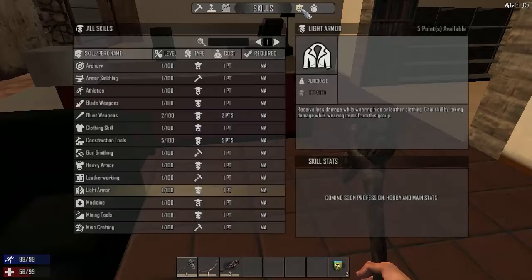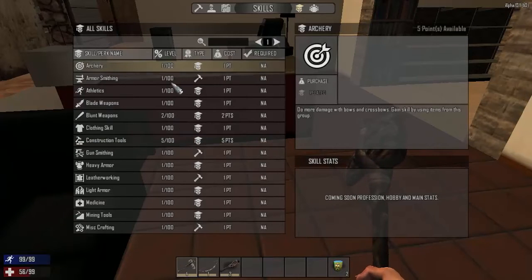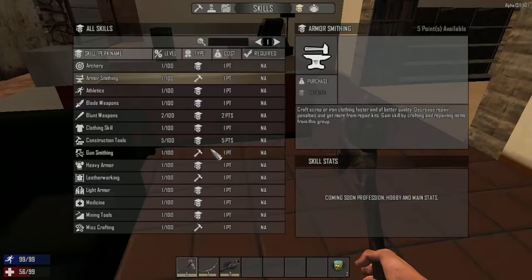Now level two and I have five skill points to spend — huzzah! I didn't spend mine yet, mostly because I forgot. So this is the skill screen — this is new. You can upgrade skills by doing stuff. For example, my construction tools has gone up just by using construction tools. I have five points available and all these skills to go through.